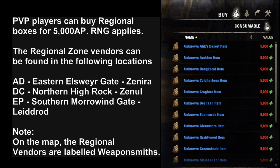Aldmeri Dominion players can find their vendor Xynera at the eastern Elsweyr gate. Daggerfall Covenant players can find their vendor Xynol at the northern High Rock gate. Ebonheart Pact players can find their vendor Xynol at the southern Morrowind gate. Note: when this video was created, the vendors were mislabeled as weaponsmiths.